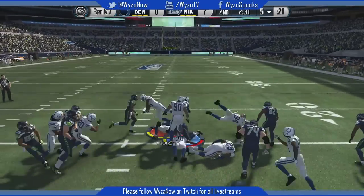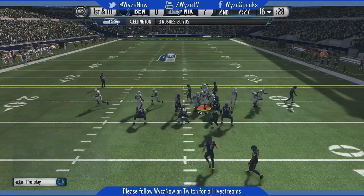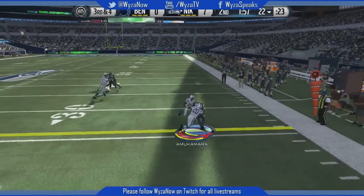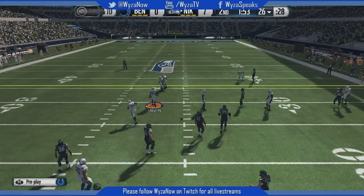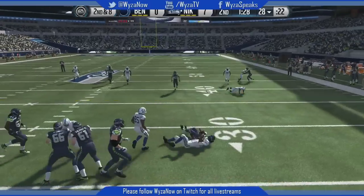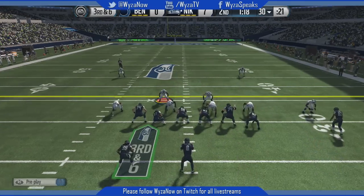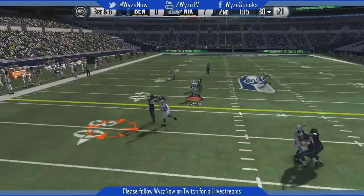He picks up a first down easily right up my guts. We fast forward again to third down — does he have enough to pick up the first? Yes, and he goes right back to the no-huddle, same thing he's been doing the whole game. He no-huddles a lot, which is one of the things I have troubles with. But he went underneath and we got a linebacker sitting there waiting. By the way, Kiko Alonzo is a beast in this game — if you can get him cheap, go ahead and do it.